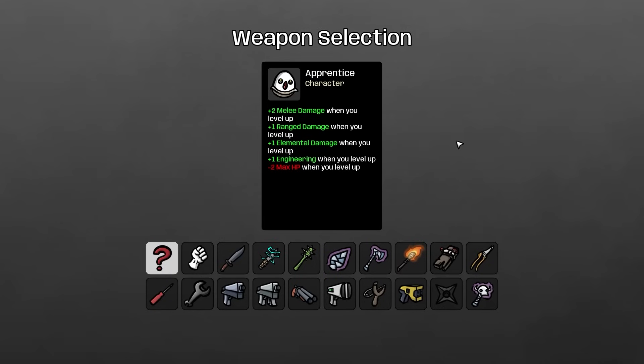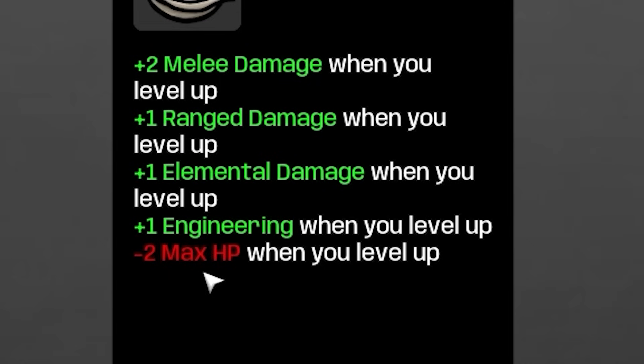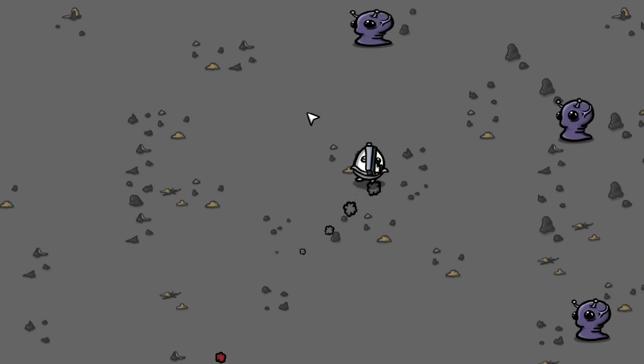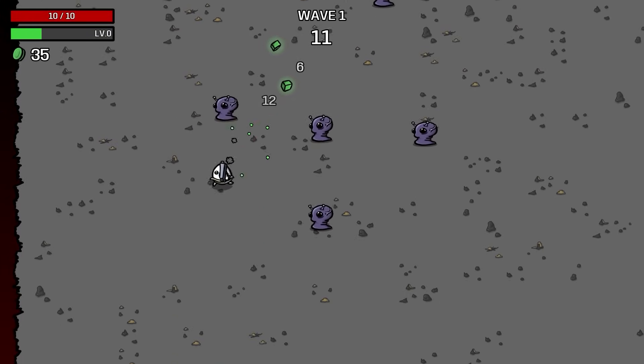In my quest for accomplishing ever stupider ideas, here we are with another gem. Every time we level up, we get extra damage, but we lose 2 max HP. Add to that a single pistol and we're ready to go. So basically we're going to continually add damage — we just need to keep adding HP.